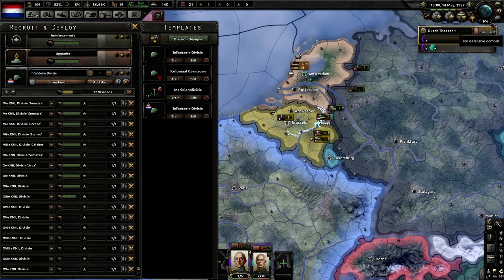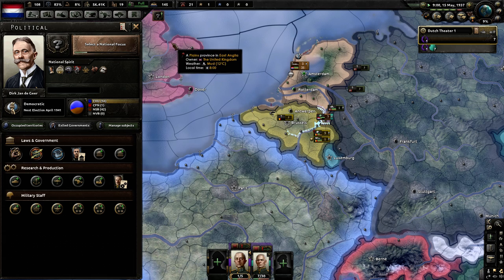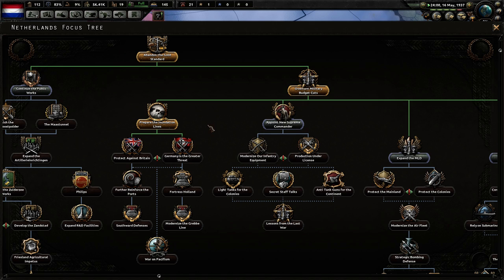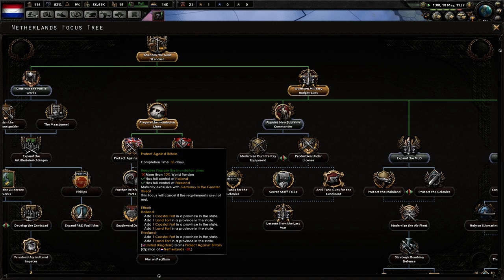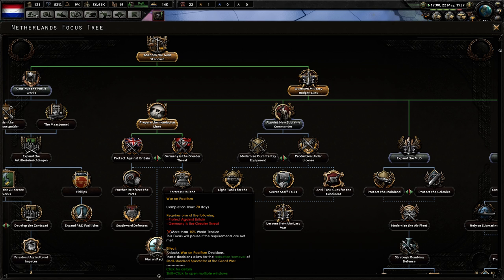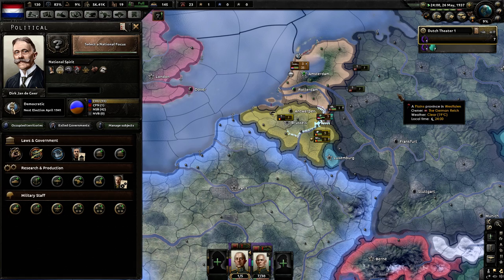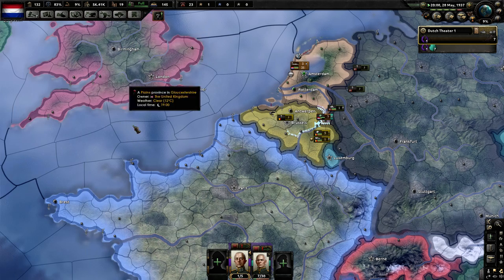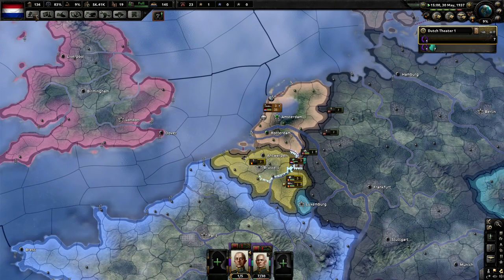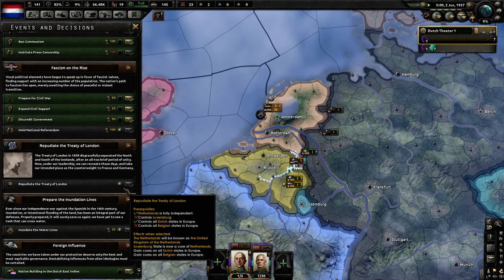This is a fine division right here and we can actually begin just churning these out. 17 divisions, why not? World tension went down unfortunately, so I'm going to sit. I'm going to wait till world tension spikes to 10% — then we're going to go 'Protect Against Britain,' and when world tension goes to 15% we'll go 'War on Pacifism.' We're just going to chill. There's nothing else we can do right now that's going to be as game-changing as these two things and stacking up political power.